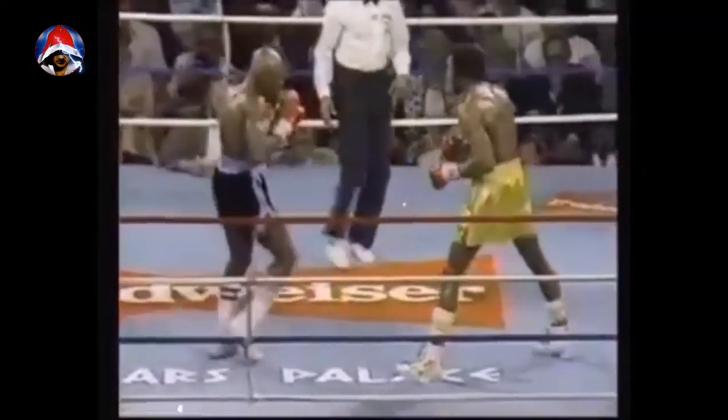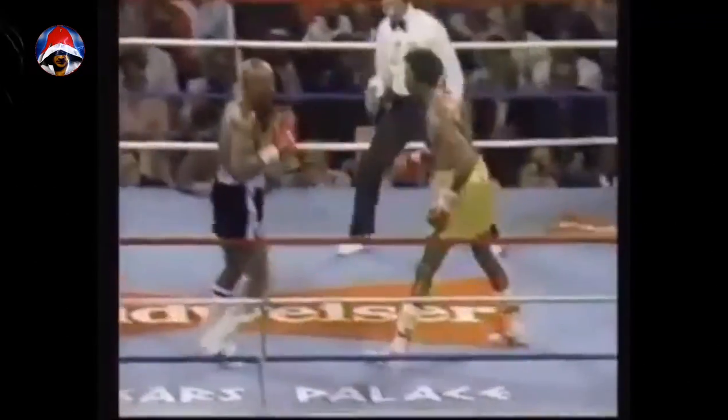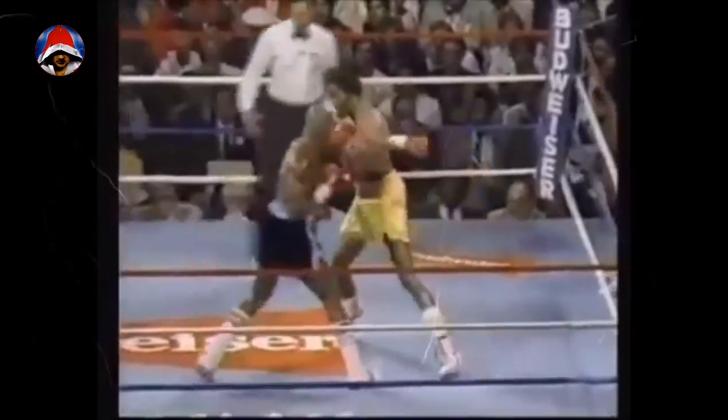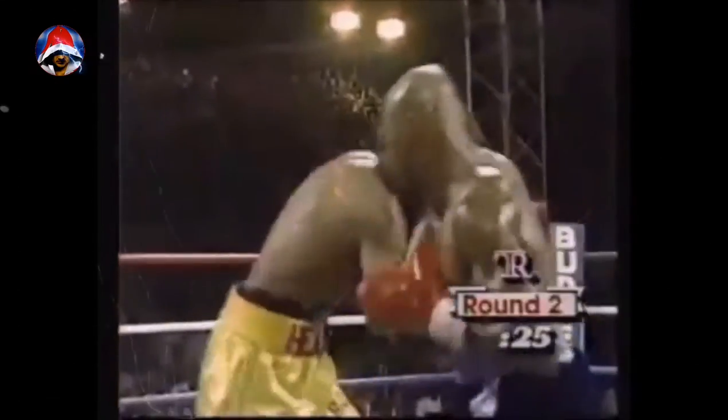And right jab. Boy, Hearns looks awkward. His legs look like they're not there — a little rubbery here in round two. He's not right up top. Half a minute to go in round two. Hagler turns out to the right or left. And another right. He has Hearns — turn this into an alley war, and he's done it. Another low blow. Richard Steele may take points away soon. But will it matter?